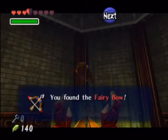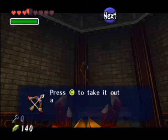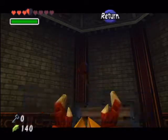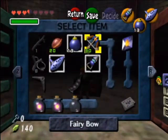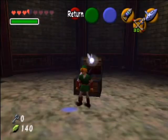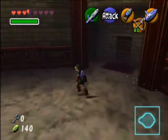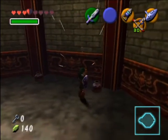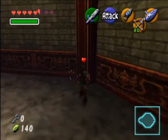Inside here we get our Fairy Bow. So, the Fairy Bow — Bow and Arrow. A lot of people just call it the Bow and Arrow. It's called the Fairy Bow — get it right, people. We got the Fairy Bow. It's a bow and arrow. I'm probably just gonna call it the Bow and Arrow. People tend to forget it's called the Fairy Bow, and it really doesn't matter what you call it as long as you realize that it shoots arrows and it is a bow.